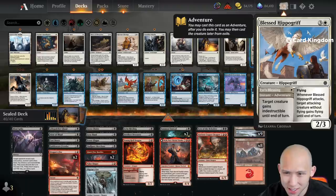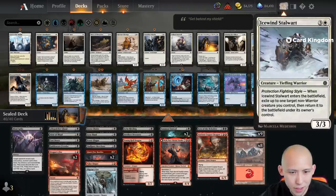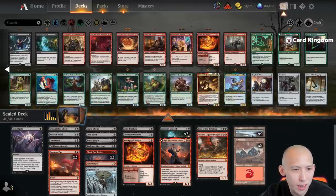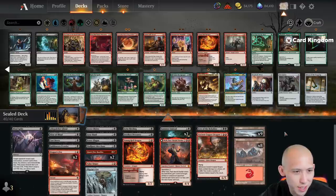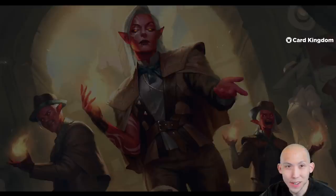Hippogriff as a splash card is fine I guess. Indestructible trick is cute. Flicker doesn't really do much here. None of these blue cards are worthy of splashing. And again, the card I would splash for in green is Druid, but that doesn't even make much sense. Alright, red-black stuff — let's submit it and go to round one.